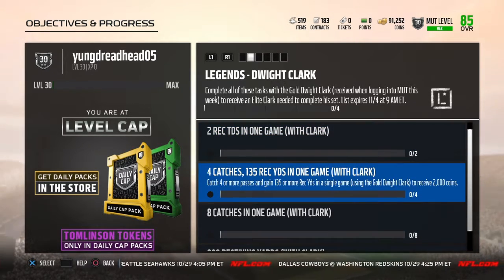The next challenge is to catch four or more passes and get 135 or more reception yards in a single game using the gold Dwight Clark to receive 2000 coins.